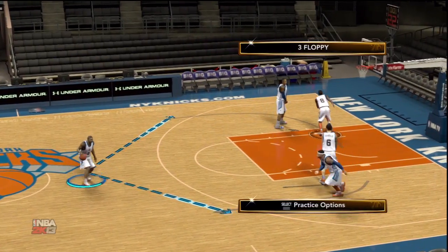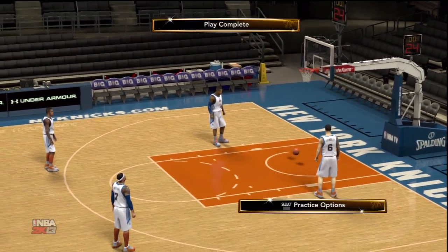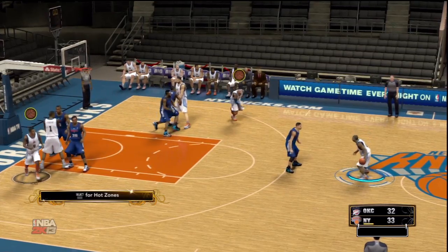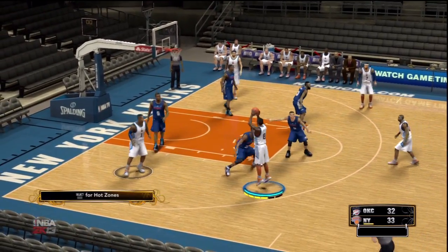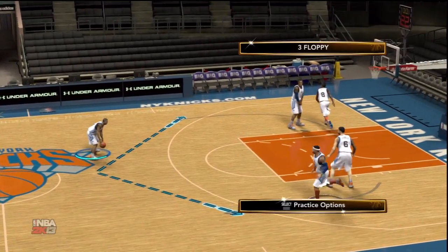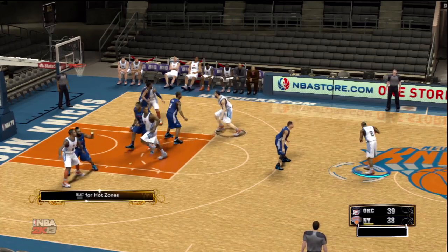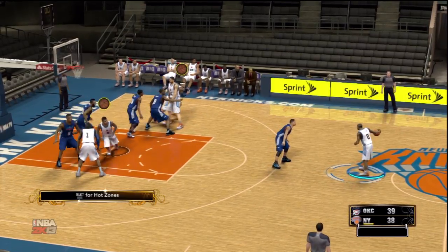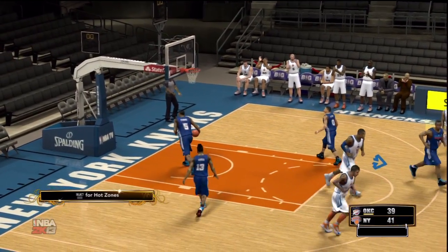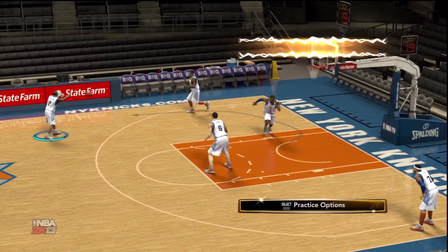Let's get on to one of my favorite plays — it's a three floppy. You gotta go to Mellow or to JR Smith. This time I go to JR Smith for an easy three-point shot. I got the D, I got the screen — JR Smith for the shot. I should have shot it quicker but he still made it. Let's do this again — I'm gonna pass it to Mellow this time for an easy three-point shot. You gotta be real quick. You see Mellow wide open — shoot it for the contested three, but you know Mellow can knock it down in front of everybody.